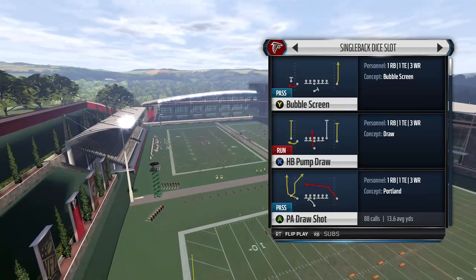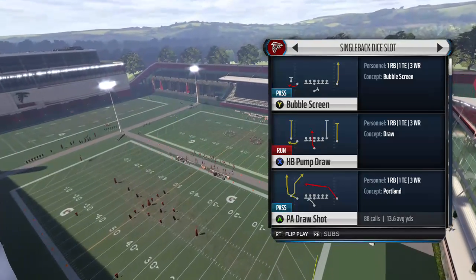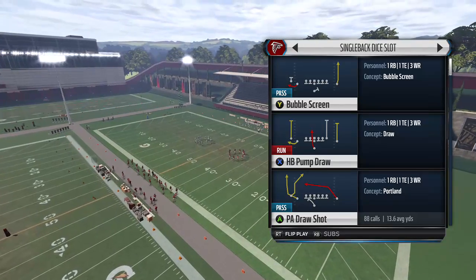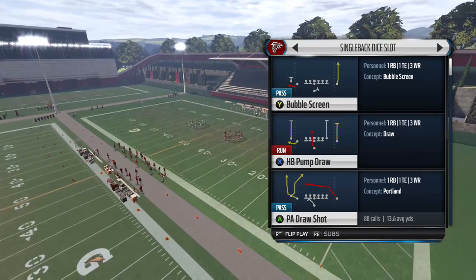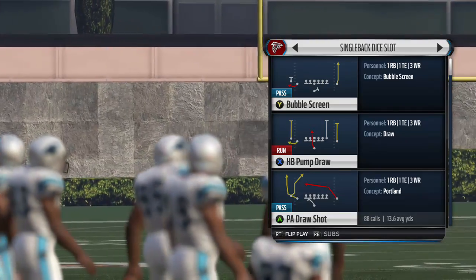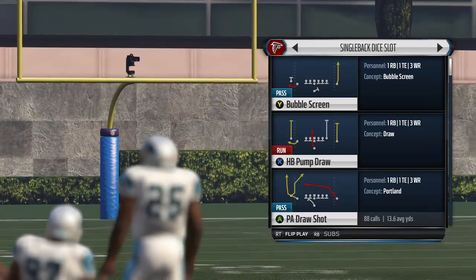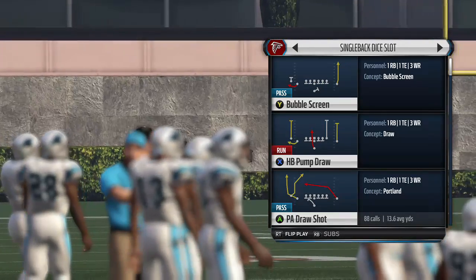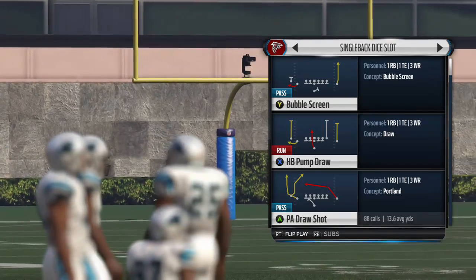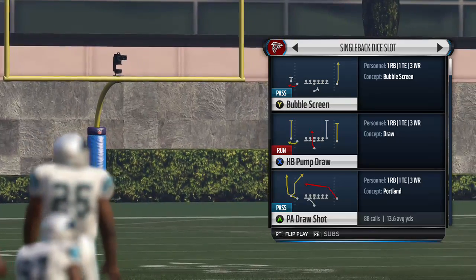Hey guys, NCAP24 here from SmartMadden.com coming back with another video out of the Single Back Dice Slot Formation Scheme Series. Today we're going to look at all Cover 3 beaters out of this formation — over 40 different setups on 12 different plays to take control of anybody calling Cover 3, whether it be a Cover 3 blitz, mixed coverages, or Cover 3 all game long.